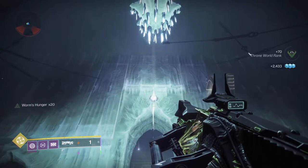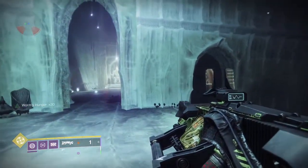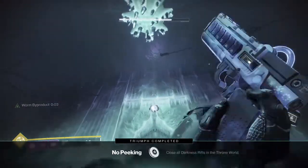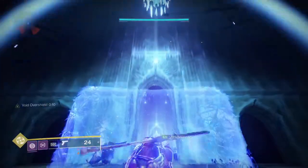Here's how the mechanic works: shoot yourself with the Parasite grenade launcher, get that backsplash, and you'll see the buff on the left-hand side of your screen. Then switch weapons and shoot the sliver — and there's the first one. We're going to repeat that process throughout the whole video.